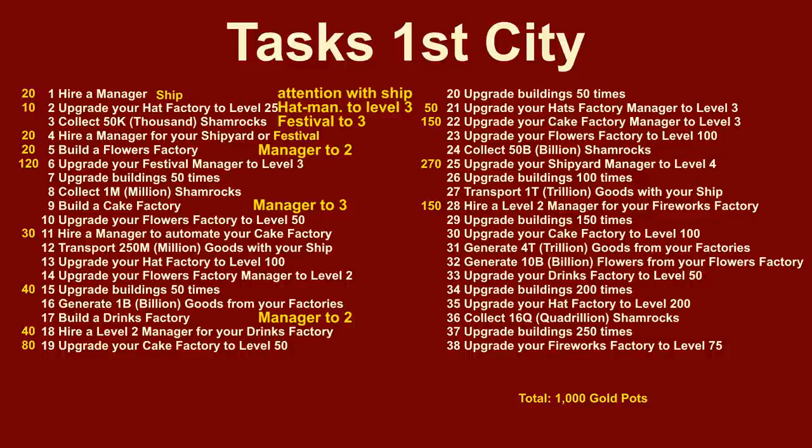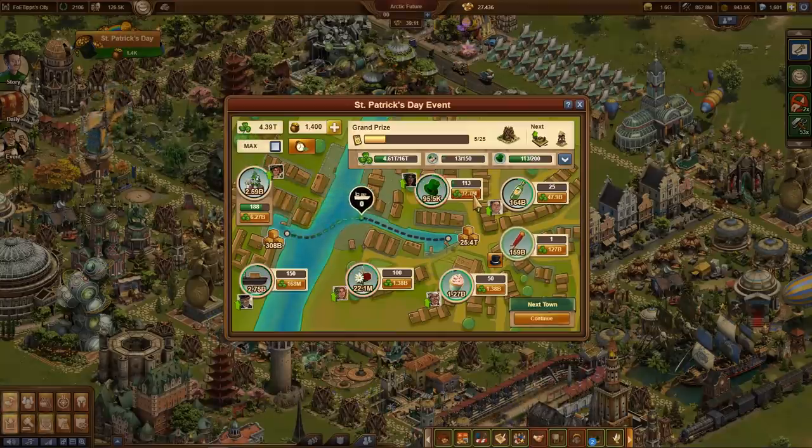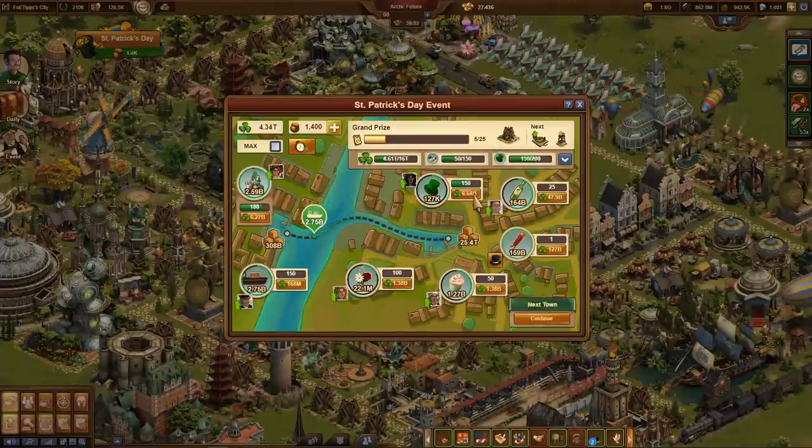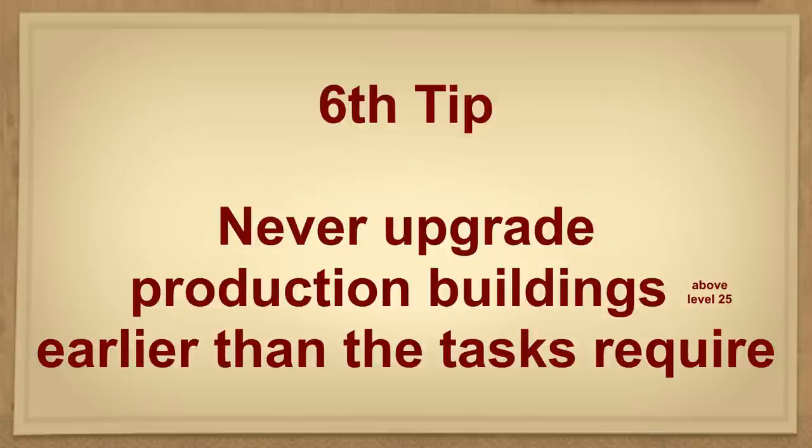You should promote any needed managers at the first opportunity to the target level given by the tasks. This uses the advantage as early as possible and thus also as long as possible. But you should never do this with a production task. For example, the head factory should be upgraded to level 200 due to appropriate tasks. However, we have learned that this expansion costs more than it brings. Therefore, never upgrade production buildings beyond level 25 earlier than the tasks require. There are other tasks that require upgrading any building by a number of levels — if you upgrade the head factory as the cheapest building to fulfill this, you fulfill two tasks at once.